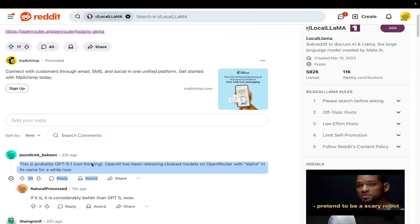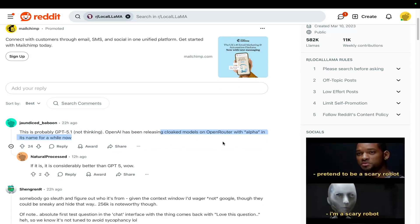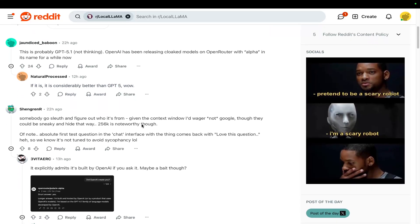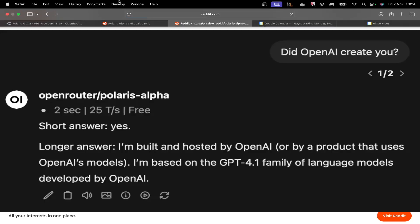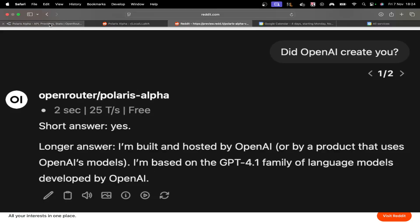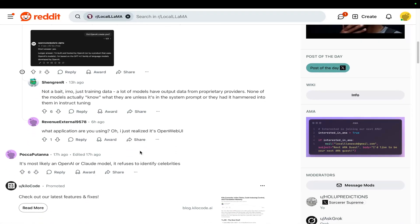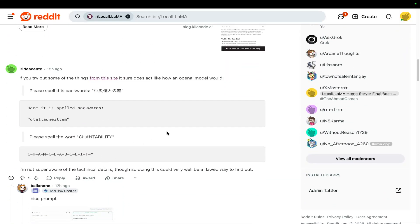Now everybody is saying that it is probably GPT 5.1. OpenAI has been releasing cloaked models on OpenRouter with Alpha in its name for a while now. If it is, it's considerably better than GPT 5. It explicitly admits that this is OpenAI — it says it's built and hosted by OpenAI or by a product it's based on. It does actually seem like it may be an OpenAI model, and that's what a lot of people are saying.